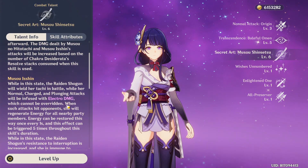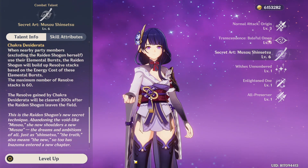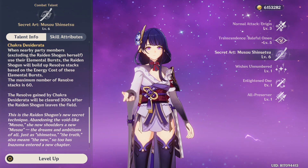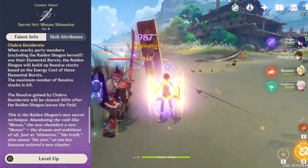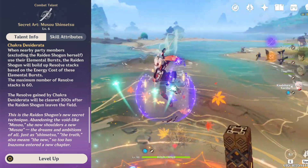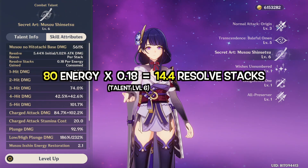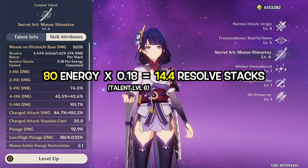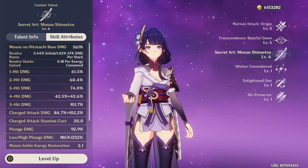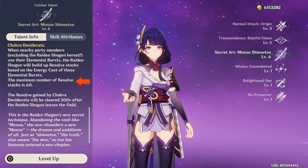Now comes the complicated one — Raiden's elemental burst. This skill starts working even before casting, which refers to the chakra state. When party members (except Baal) cast their bursts, resolve stacks will build up, as indicated by the circle of purple light behind the character. For an 80-energy burst, it gains 14.4 stacks — meaning the higher the energy cost of a burst, the faster resolve stacks build up. The maximum resolve stacks that can be gained is 60.